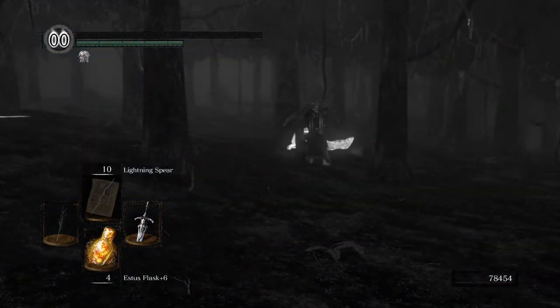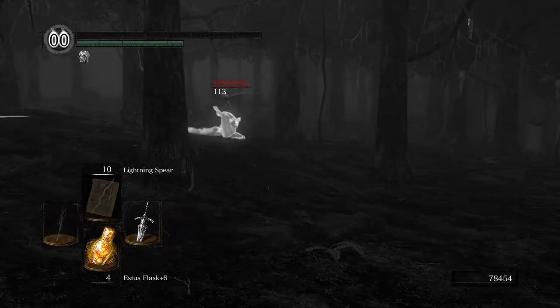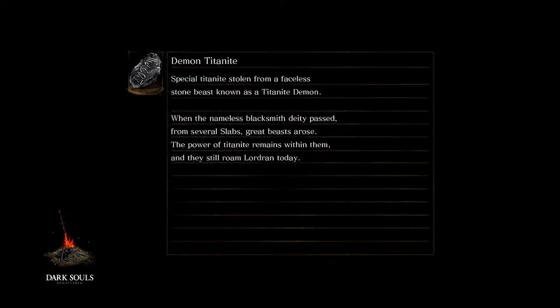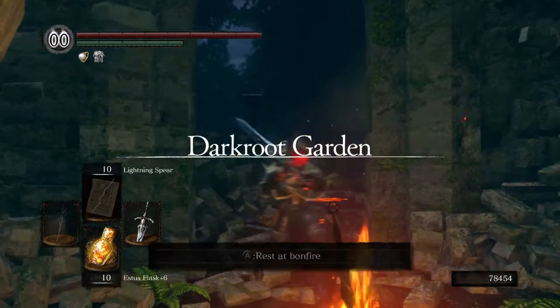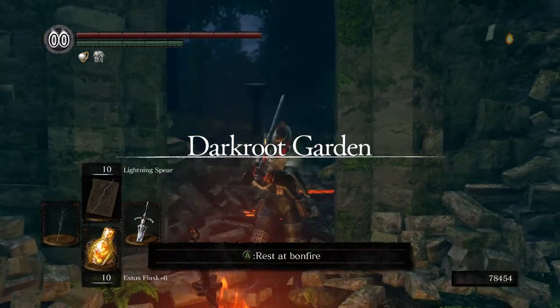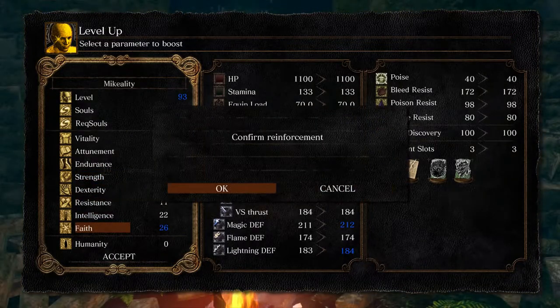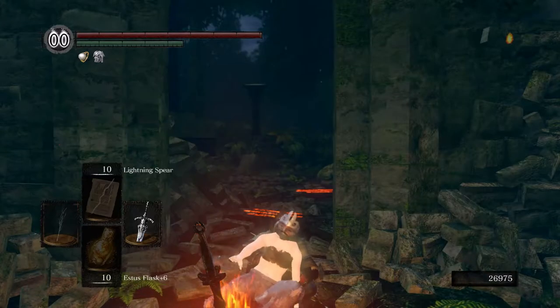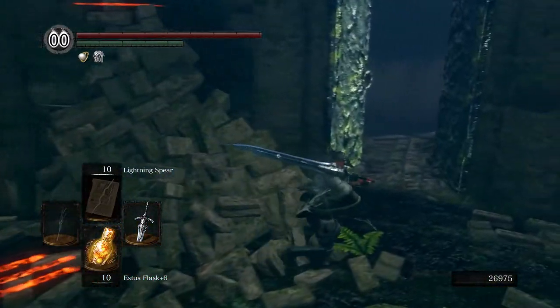I like this covenant because it's all about fun. When you get pulled into someone's world and you die on an invasion, I don't think you lose souls or your humanity. It does send you back to the bonfire though, so just keep that in mind. But I kind of wanted to go back to the bonfire anyway. As you saw there, you sort of have to manage multiple opponents, and lag does not help at all.